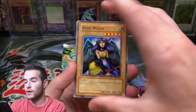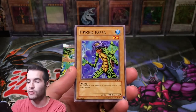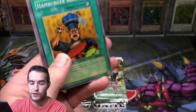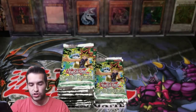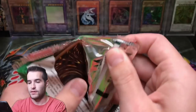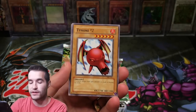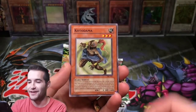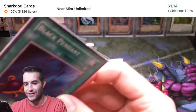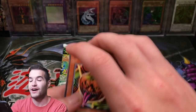Dark Witch again, Sonic Bird — it's like a Kappa. Sonic Bird can pull out Relinquish. Can it do it out of the packs? Curse of Fiend, not that time. UFO Turtle, Hamburger Recipe and Wall Shadow. The Relinquish — can we pull it? Have I ever pulled a Relinquish? I don't think so. Labyrinth Wall. Then Kotodama. Black Pendant is a super rare — that's what I'm talking about. Four foils now. Mystic Tomato, Griggle, Darkness Approaches, Ceremonial Bell.